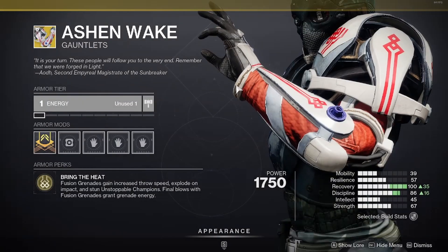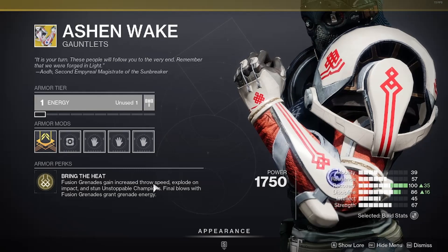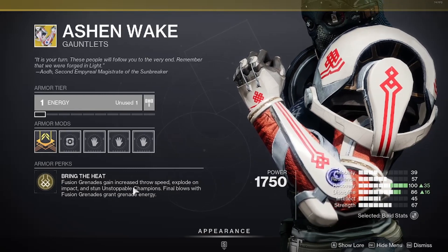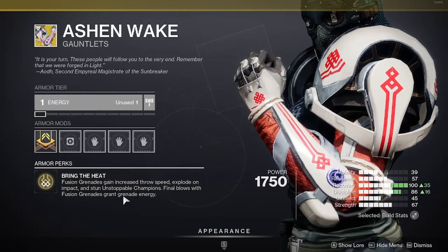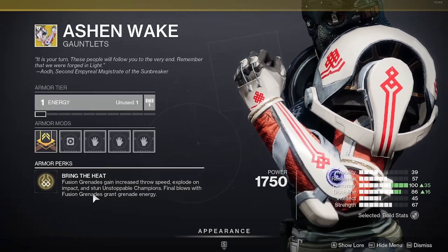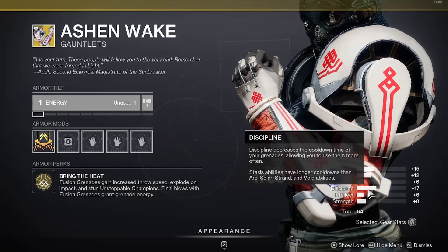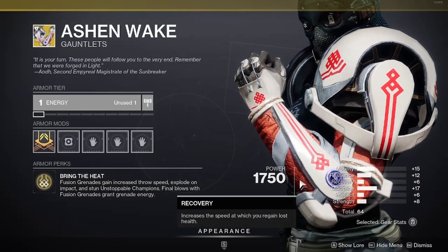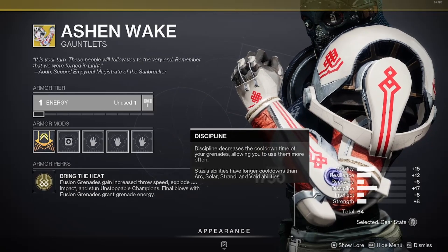Moving on to the Ashen Wake, which is a Titan exotic gauntlet. The armor perk is Bring the Heat — fusion grenades gain increased throw speed, explode on impact, and stun Unstoppable Champions. Basically it's an improvement to fusion grenades. If you like fusion grenades, Ashen Wake is the go-to gauntlet. Final blows with fusion grenades gain grenade energy, so when you get a kill with a fusion grenade, you get grenade energy back, which means you get your fusion grenades back even quicker. It's a cycle. The total stats are 64 and it has high Discipline, which you need if you want to get your grenades back quicker. I personally have never used these gauntlets, but if you like using fusion grenades, pick these up.